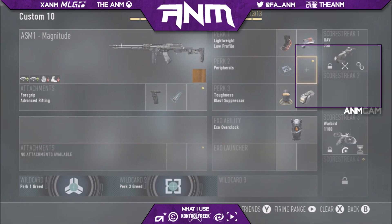I love it — it's one of my favourite guns. This is my go-to setup for high-scoring gameplay. Lightweight, low profile, peripherals, toughness, blast suppressor, exo, overclock — those are the main perks and abilities I like to use.